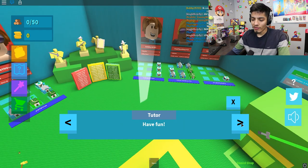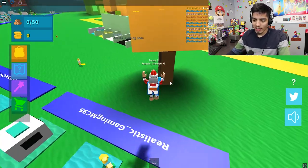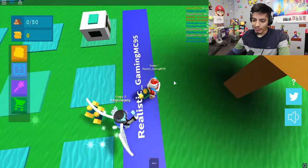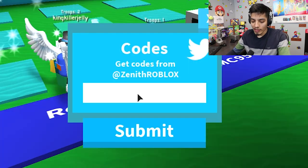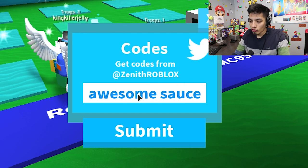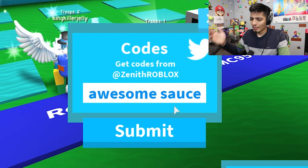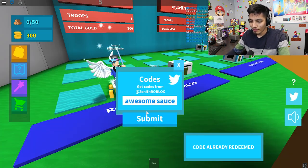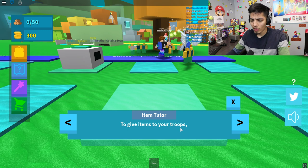We do have some codes, you guys. Look how awesome my base is! Let's put these codes in. The first one is 'awesome souls' — we got golden plate armor, nice! The next code says already redeemed, I mean we just got it. It says item tutorial: to give items to your troops, go to your inventory and drag them into your base.